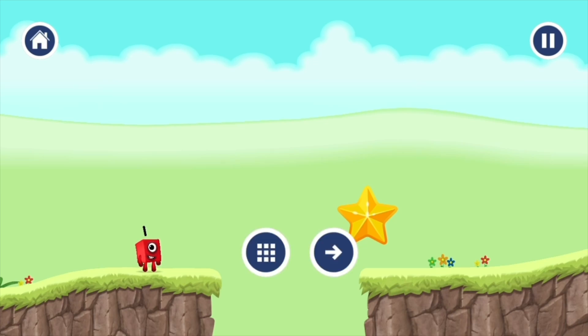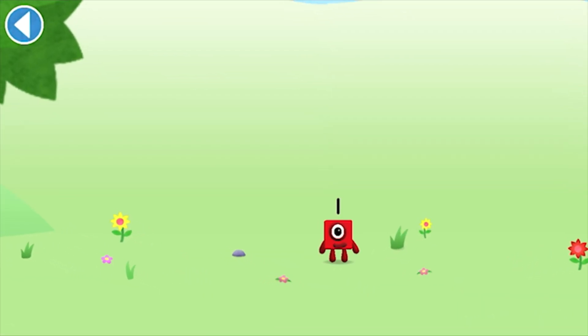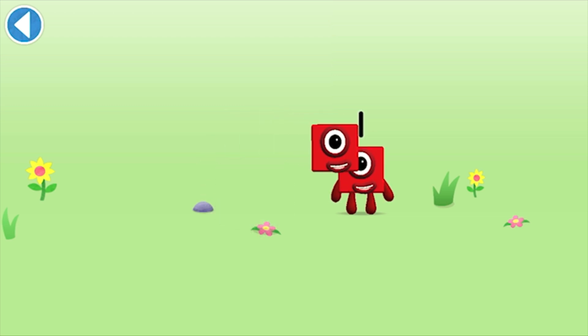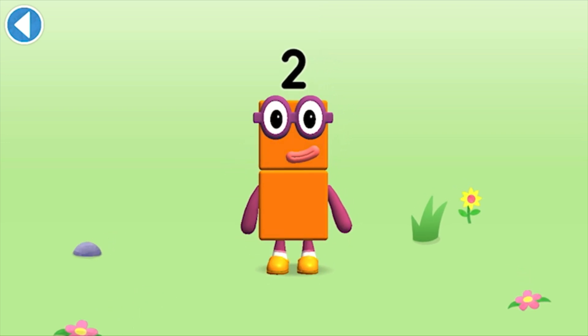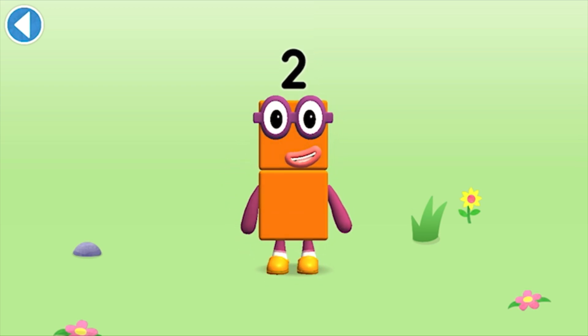Let's play again. Select level. You're about to meet numberblock two. Can you add one to one and make numberblock two? Drag numberblock. Amazing! This is numberblock two! This numberblock is made up of two blocks.